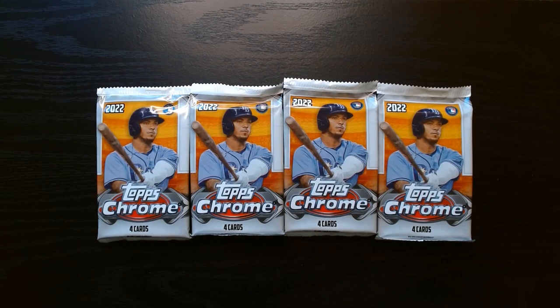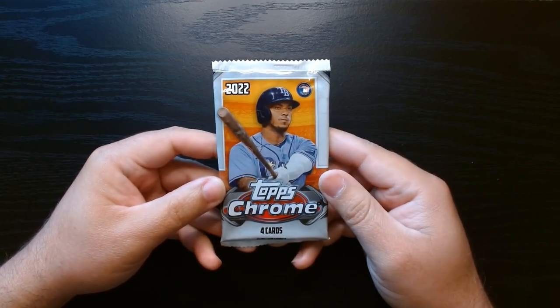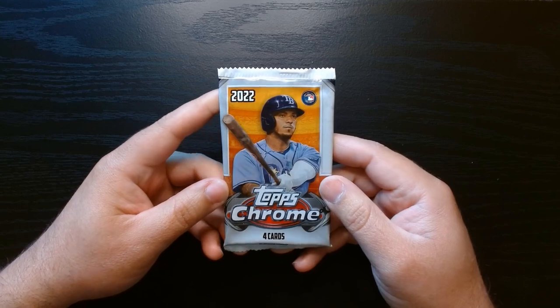All right, here we go — 2022 Topps Chrome Baseball, four packs. Let's rip into these. Four cards per pack, and you can get pink parallels, sepias, and of course autos or numbered cards.